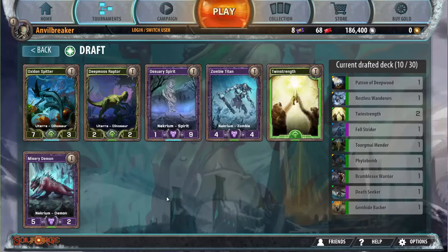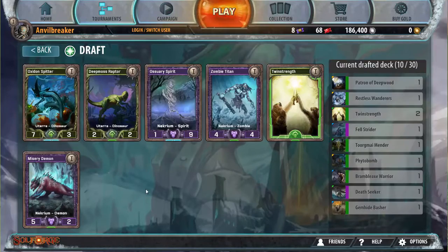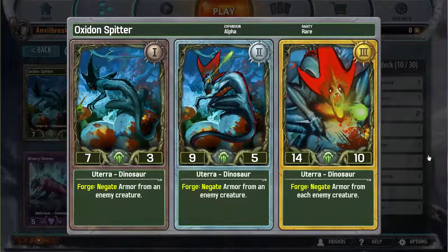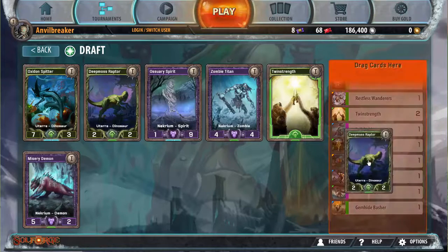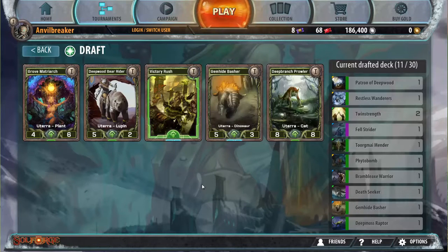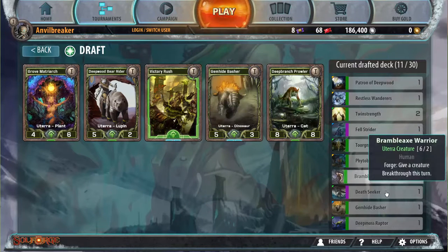I could take a third Twin Strength — that's kind of greedy. I want to take this Deep Moss Raptor. Zombie Titan is also really good, but I want to try to avoid taking Necrium cards to make my patron pay off, and patron's strong enough that I think I can reliably do that. So it's Oxen Spitter versus Deep Moss Raptor. Oxen Spitter's got seven power but levels really poorly. Deep Moss Raptor has two power but levels really well, so I think I'll take the Deep Moss Raptor.